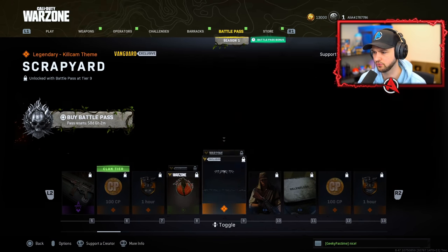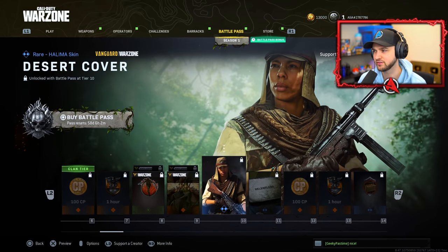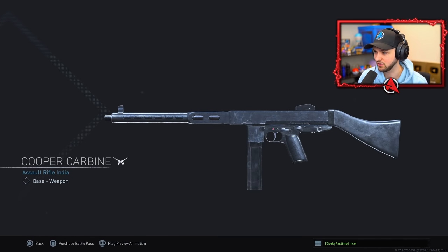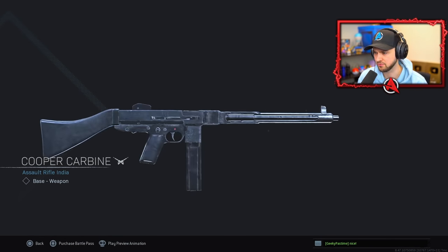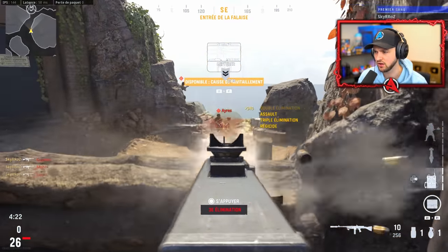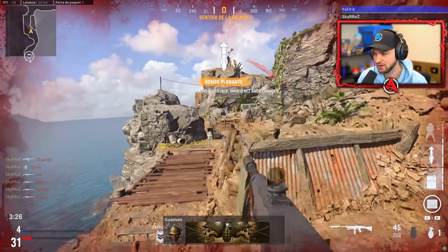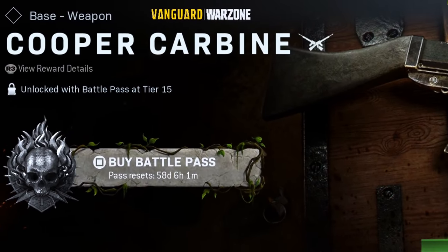There's an exclusive finishing move and a really cool banner for your calling card. There's also a desert cover skin. And here's our very first new weapon — the Cooper Carbine, an assault rifle. This is obviously the base version with nothing attached, Level 0. It's an enhanced, more modern version of what we know as the Tommy Gun, available within the Battle Pass at Level 15.